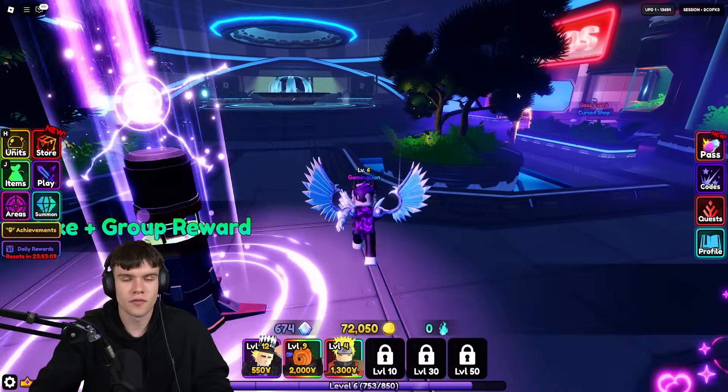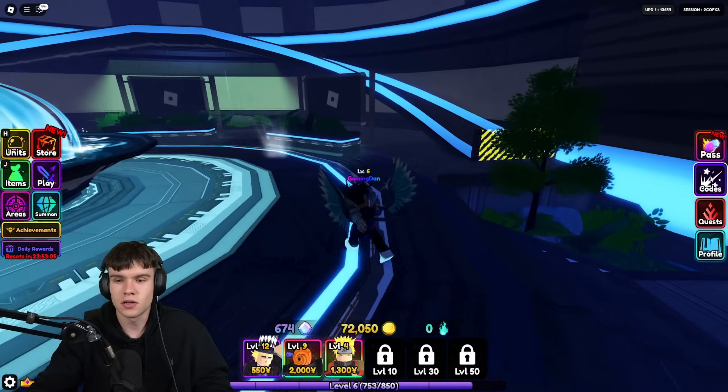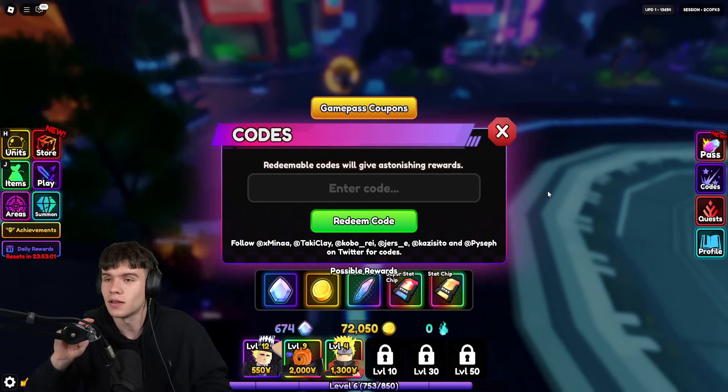If you don't know how to claim codes in Anime Vanguards, go to the right, click on where it says codes, and we'll type all the codes in there. These are in no particular order, so let's get into it.